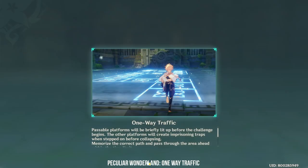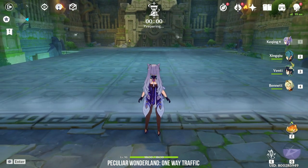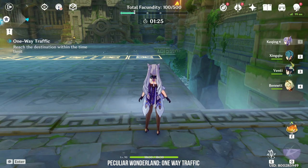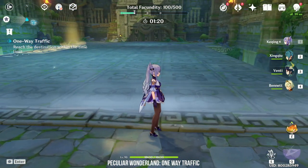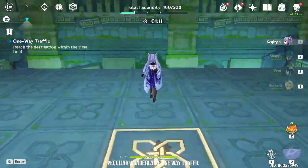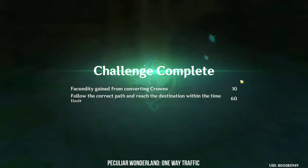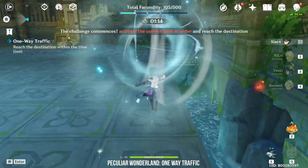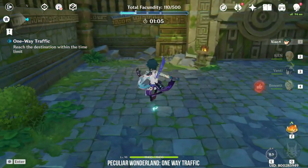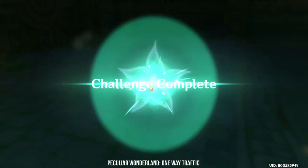The first minigame is called One Way Traffic. You need to memorize the path shown and follow it to the finish line. There are also hidden flowers you can collect for more points. To complete the minigame, you actually have to step on every platform and are not allowed to skip any. I tried using Xiao and Keqing to dash to the finish line but this cheat did not work and I was forced to complete it properly. One tip is to jump constantly if you forgot the location of the hidden flowers — you do not need Venti, a regular jump will let you pick them up.